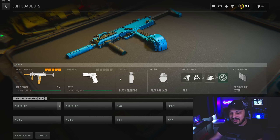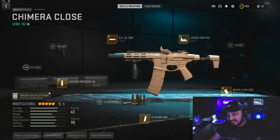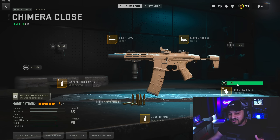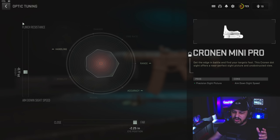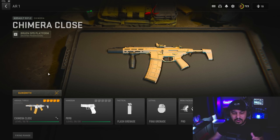Our first assault rifle is going to be the Chimera. The Chimera is easily the most competitive close range assault rifle in the game. At long range it falters, but in close range it is absolutely dominant. This has an integrated suppressor, so we don't actually have to put one on, which is absolutely amazing. We put an optic on this one because, similar to the ISO, it has terrible iron sights — though feel free to swap in whatever you want.